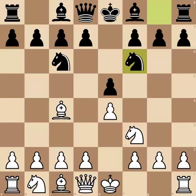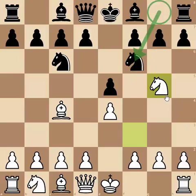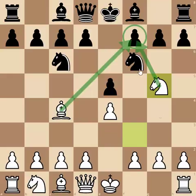But playing knight to f6 allows another move: knight to g5, thus beginning what is called the fried liver attack. The idea is that because black just went to f6 with his knight, it actually blocks the black queen's attack on g5, enabling the white knight to hop in there. Now the white knight and bishop are both attacking f7, and it's weirdly difficult to defend that pawn.